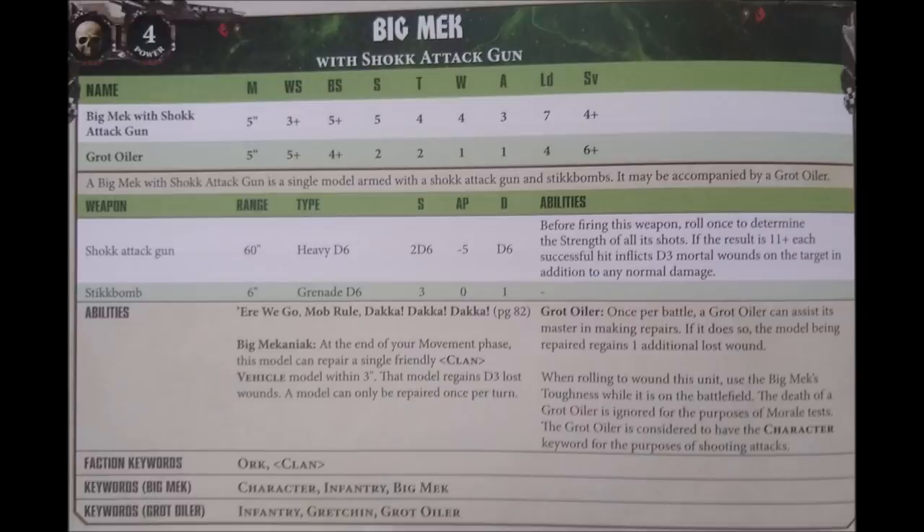In terms of options, the big mech can also be accompanied by a Grot Oiler - he's 4 points and basically allows the big mech to repair vehicles by one additional wound on one turn when he uses the big mechaniac rule. In reality, I think the Grot Oiler's best value is to be a little bit of extra toughness for the big mech - if he gets sniped by a very nasty sniper bullet, the Grot Oiler can just eat that bullet first, essentially saving your big mech for just 4 points. If you have a few points left over, I'd highly suggest taking these guys.